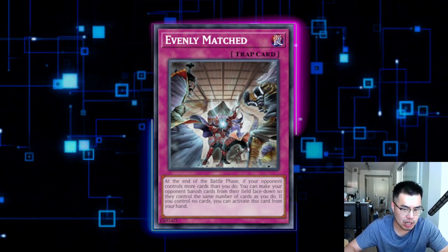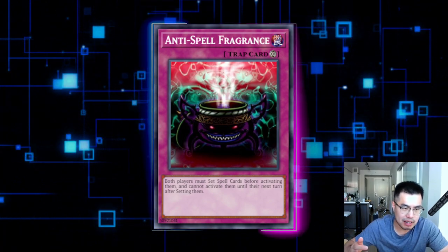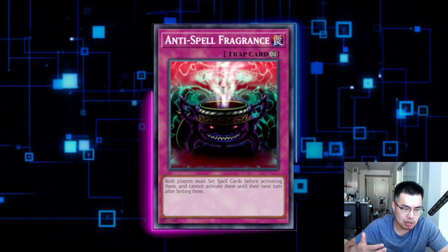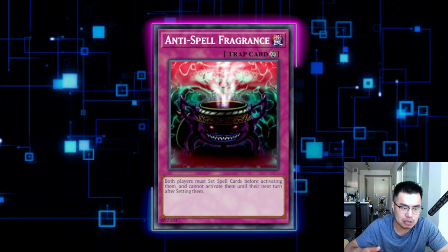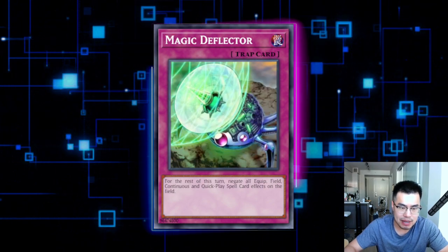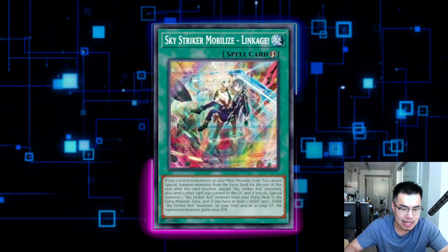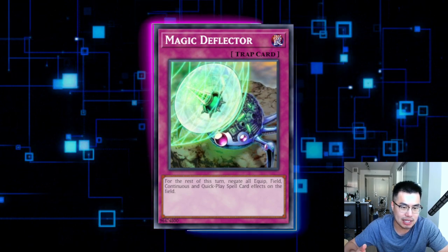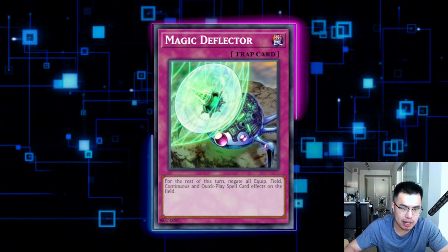Going first, there are a lot of blowout cards against this deck. Anti-Spell Fragrance basically does the same thing Imperial Order used to — it was a death sentence for Sky Strikers. They're going to have to set all their cards; they might still get a monster on board with Linkage plus another quick-play spell, but it stops the rest of their turn and they won't be able to activate Engage, which is what we really fear. Then on the following turn you pop all the cards they set and win. Magic Deflector is also very powerful — they play a lot of continuous and quick-play spell cards like Multi-Roll, Area Zero, Shark Cannon, Widow Anchor, and Linkage. Magic Deflector negates everything for the entire turn as a blanket — it's like a D-Barrier against Sky Striker. You can use it on your turn to prevent Widow Anchors, but bear in mind it also negates your own cards.